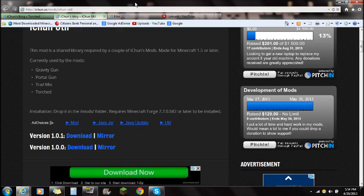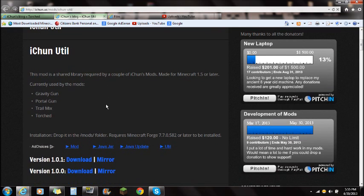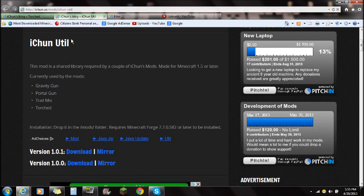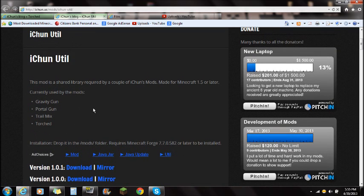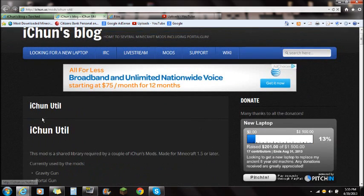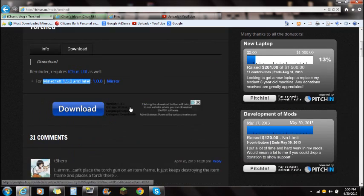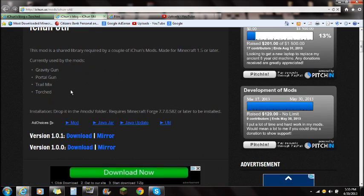There will also be a link in the description that says iChun-Util. Make sure you click on that — it is required for the mod. Click that link, and you're going to see this version right here. Make sure you download the top version, as this is the current version and he updates it. iChun will make sure it gets updated, and as long as the title says it's for your version, it will work.